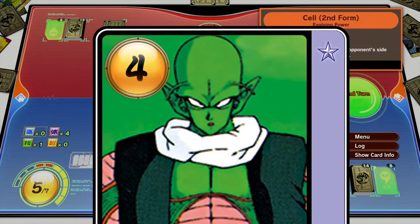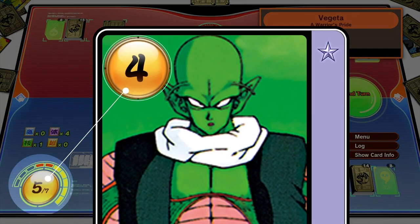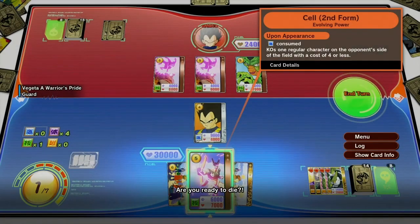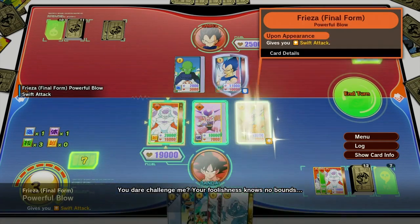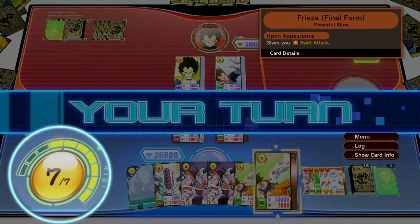The number on the upper left of each card is its cost and energy. To play character or event cards on the field, you'll need an energy level equal or superior to the cost written on the card. At the beginning of each turn, your energy will be entirely recovered and your max energy increased by one.